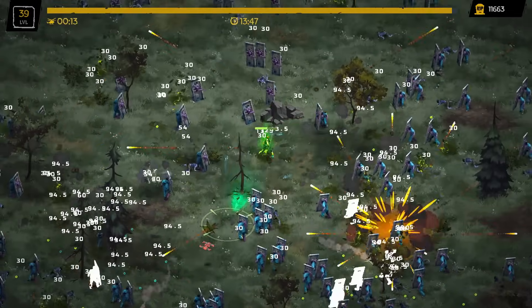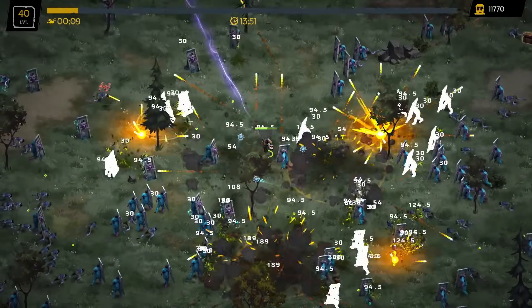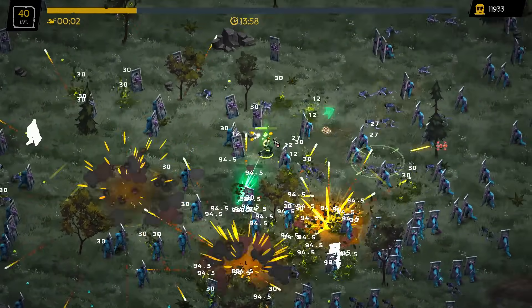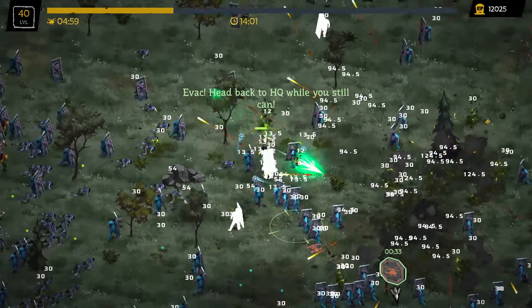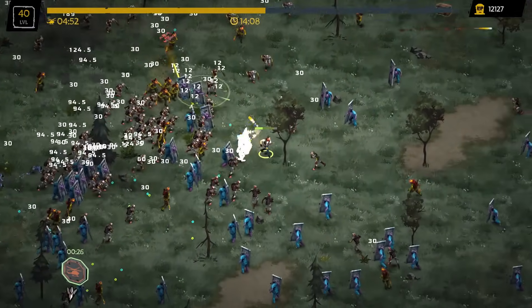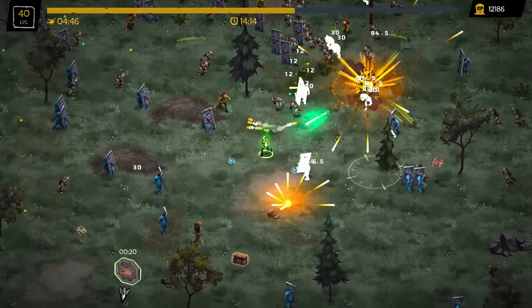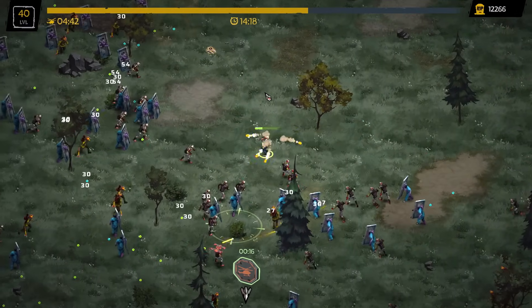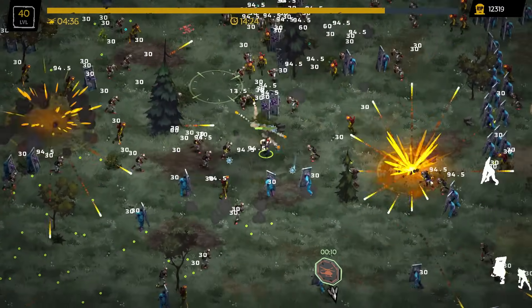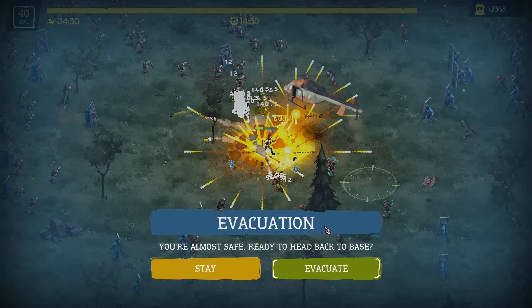16 seconds left until the helicopter comes — not sure it gets to save us. Let's just go for the stun for the crowd control. I should have leveled that one up more. There's a blue treasure chest — not that I can really get to it. We gotta somehow get to the helicopter, and we have a revive as well so maybe we'll have to use that. Wow, something just killed like all the zombies on the screen. That was a pretty intense finish — definitely evacuating!